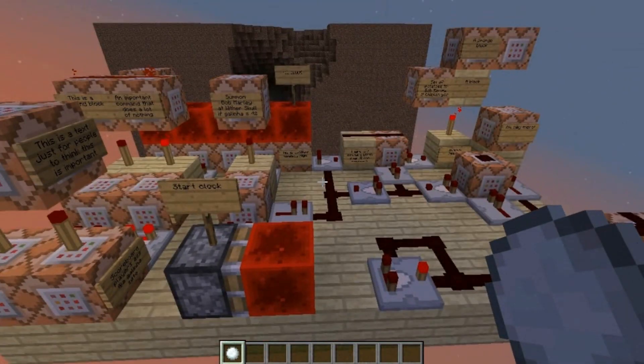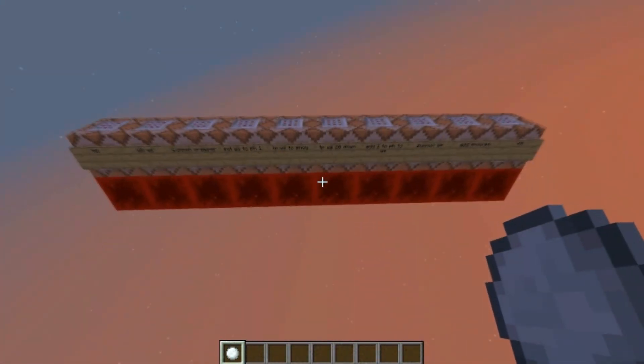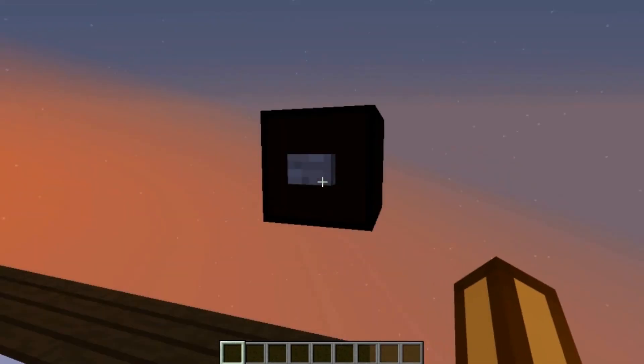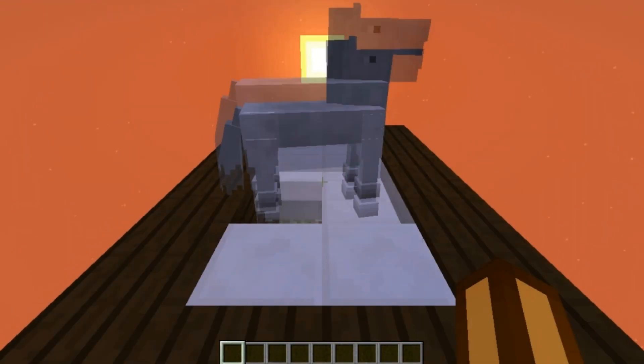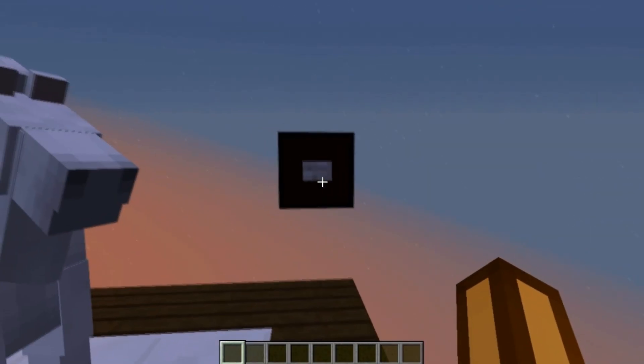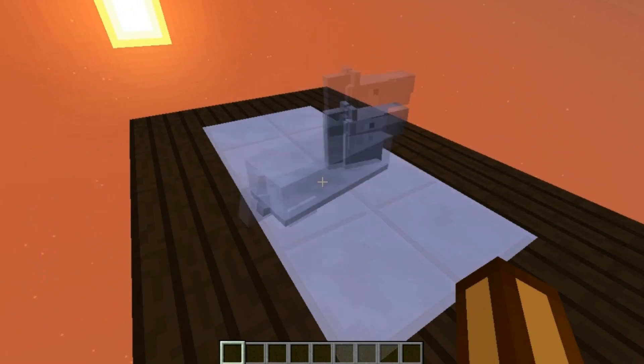So for the redstone, it's actually very simple — it's only this command box right here with a fill clock. So if you want a horse with you, you can just press a button and one will pop out from the floor, but once you're done doing whatever you want with it, you can just press the button again and it will go back to the floor.